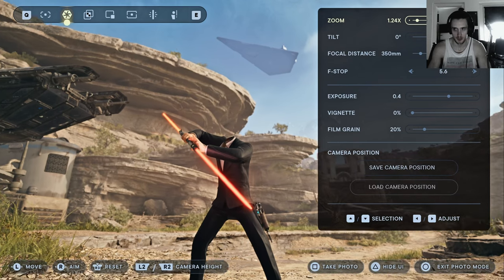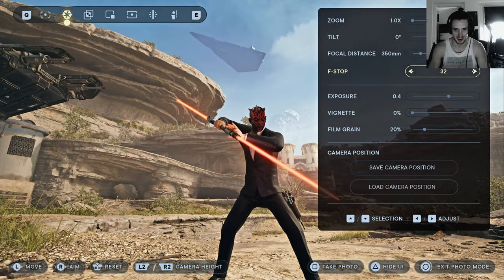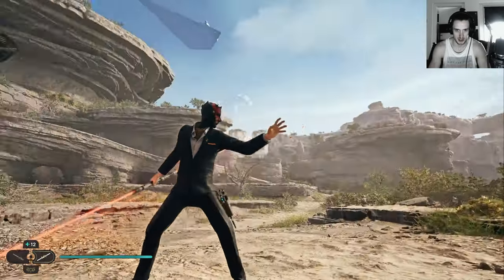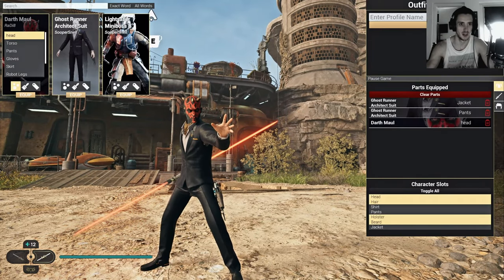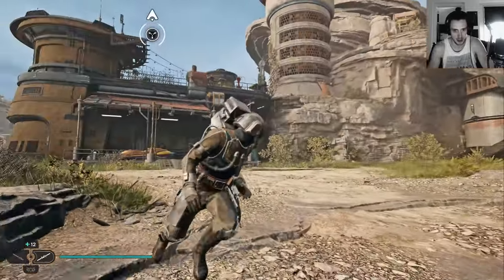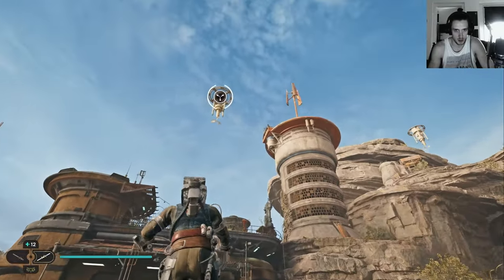I can't zoom in here either — that's annoying. Let me hide the UI, take a screenshot, and then I can zoom in with Photoshop. I will throw myself in a cutscene with this — more than the suit. The ghost run suit, and previously our blade also with this helmet in my let's play. And now he's got the full armor next to the helmet for the outfit manager.